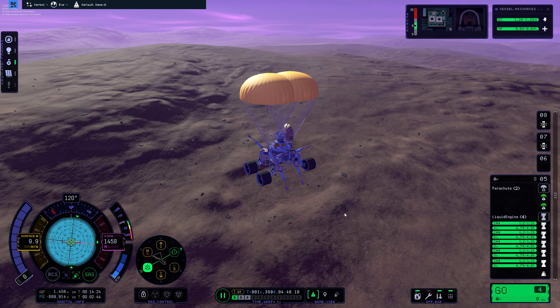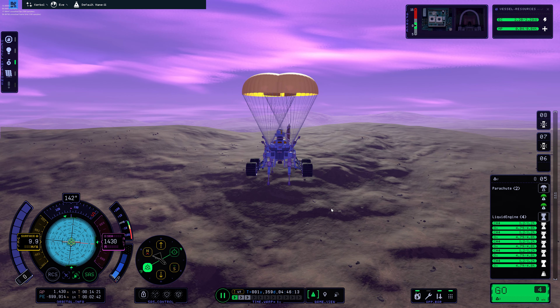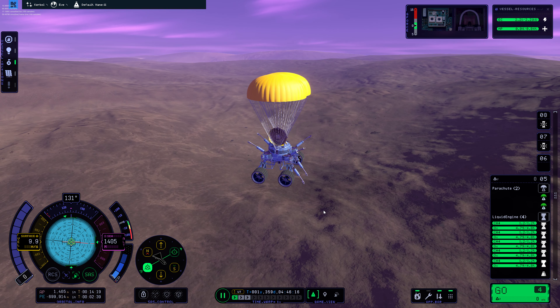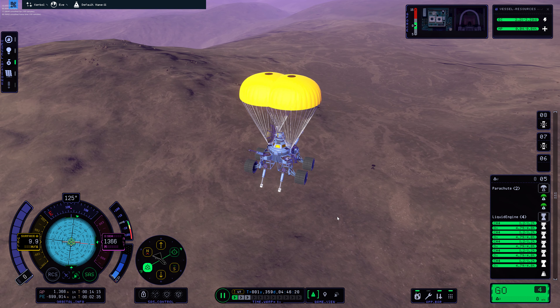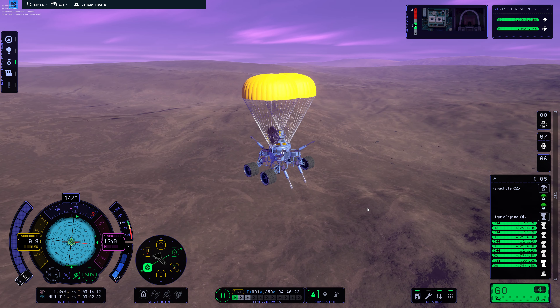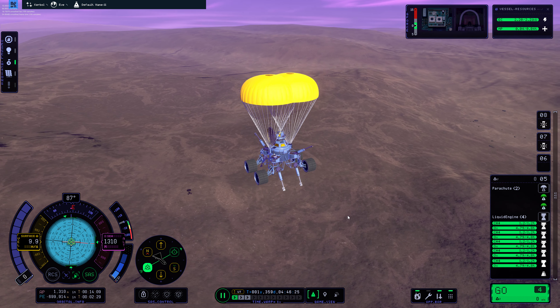I'm coming in for a landing on EVE, a second attempt. The first one landed in the water and it was nothing to see. When you're coming in on these landings, this is something you want to watch out for — it is your shadow, it's something I mostly hope for. EVE has this purple cloud cover.